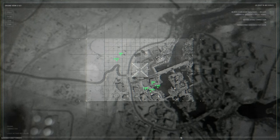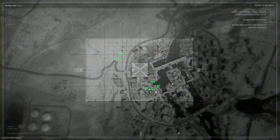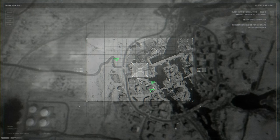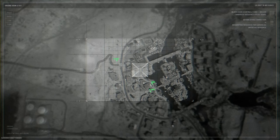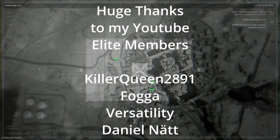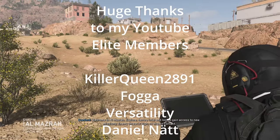In the new DMZ map Koshai complex, there's a secret shop that sells some really unique objects, including things like a calling card, a weapon blueprint screen, and an emblem — things you can't get anywhere else. Even when you manage to access the shop, it's still not easy to get the items. There's a mission called Abandoned Operator that revolves around it, and in this video I'm going to show you how to complete it.